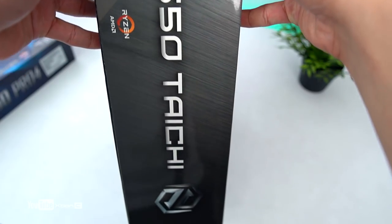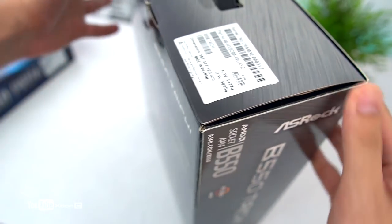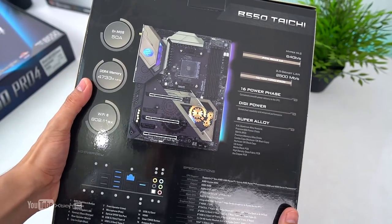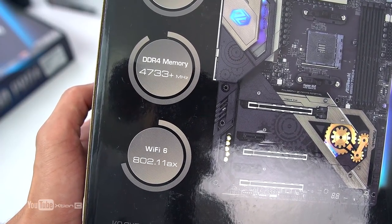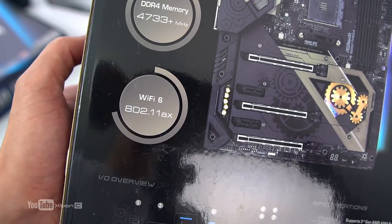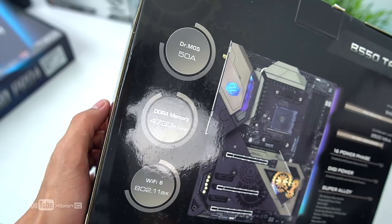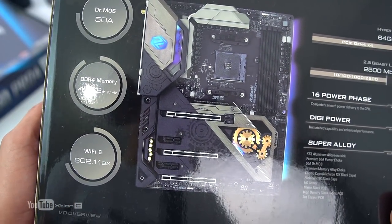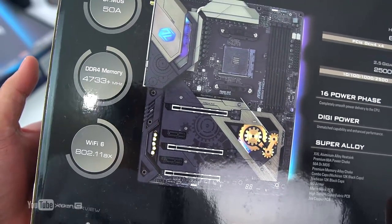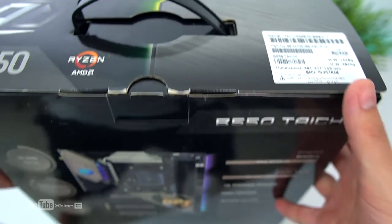Pwede nyo po i-overclock. Ito rin po yung maganda sa B550 chipset — supported po na RAM is umabot na po up to 5000 MHz. Kakaibang klase yung design na ginawa nila dito — di pa nakakita ng personal, puro sa YouTube lang. So makikita nyo pag open ang box meron po siyang plastic na marireveal yung gaming motherboard.